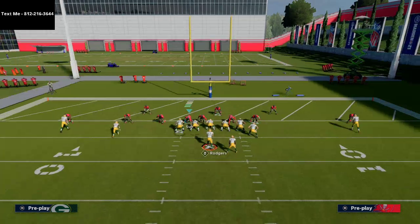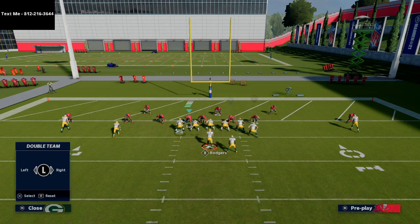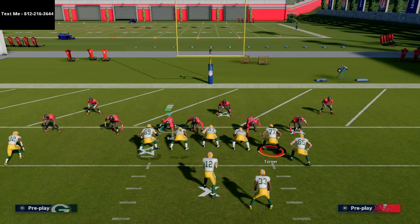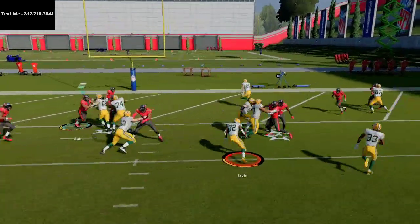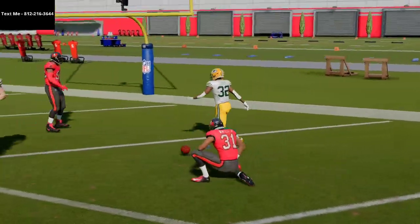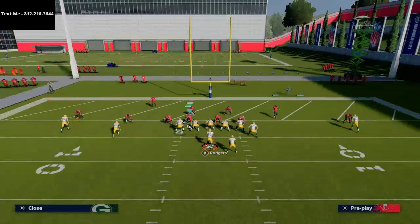If you see them shoot out to the outside when you're running the jet touch pass, do not run the ball outside — it's not worth it. What I want you to do is double juke as soon as you get the ball. Flick the right stick to the right, then flick the left stick back to the left and cut right up the middle of the field. He's going to shoot, the middle is wide open — cut right up there. That's a very good concept you can utilize from this formation.